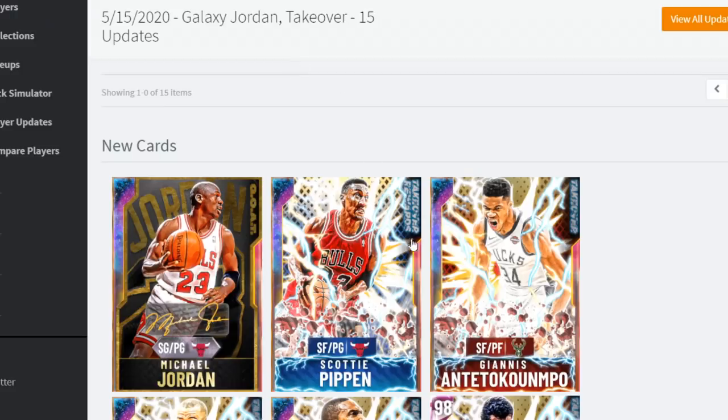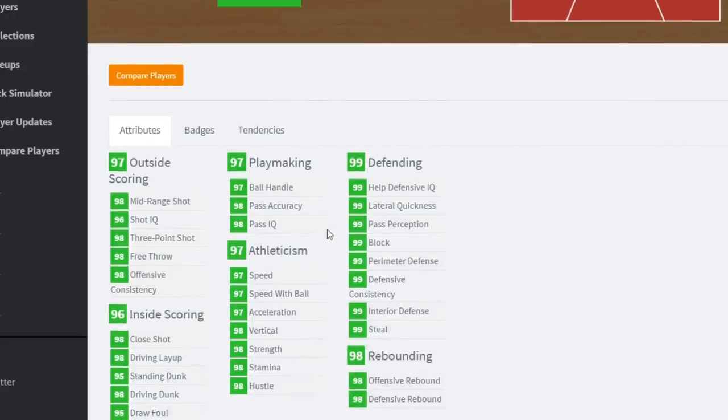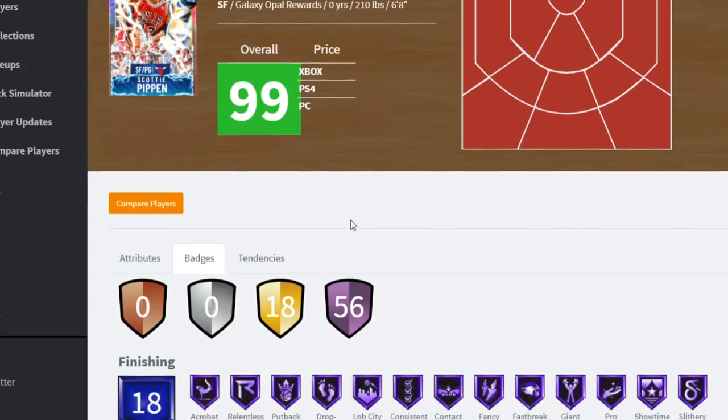Leave a like right now for good luck. We got Scotty Pippen over here - point guard Scotty Pippen. This card might be worth locking in. He's got 98 driving dunk, 97 speed, 97 ball handle. This guy is almost 99 everything too. 2K just went all out - this card is gonna be cheese.